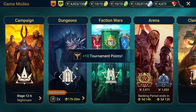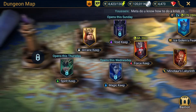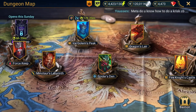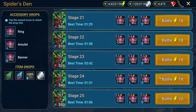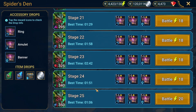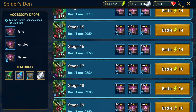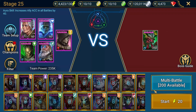Obviously, some of these champions are kind of hard to get. I will say Miscreated Monster is key in this one, so you need him, and then we have a couple other ones. In my final stage, stage 25, I use Mordecai. He's there for the burns. Turn meter reduction is pretty awesome when that comes into play.